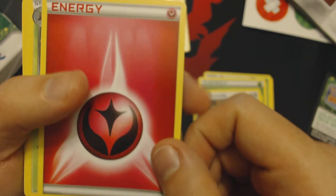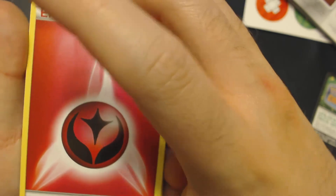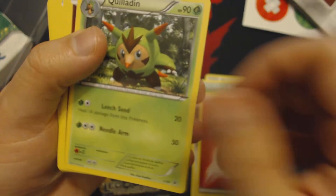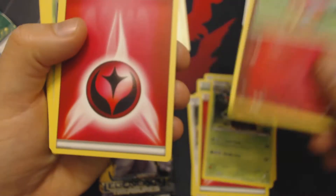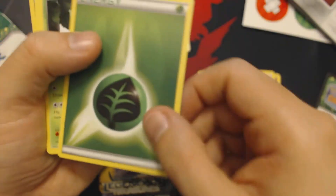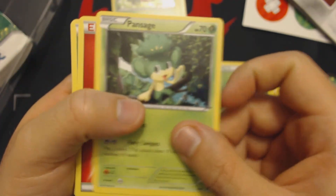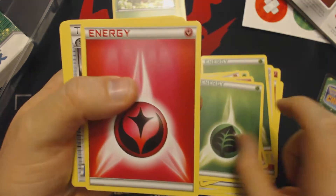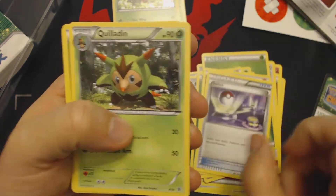Bunnelby — hello, you are new! This is the new Fairy Basic Energy. Quiladin. Fairy-type Snubbull. Fairy Energy. Snorlax. Chespin. Grass Energy. Pansage. Another Fairy Energy. Snubbull. Grass. Fairy. Switch.